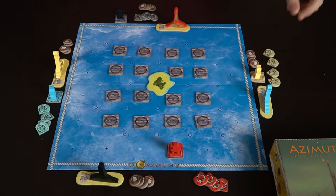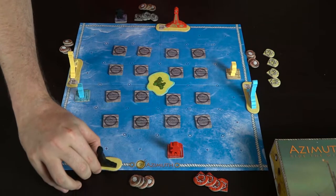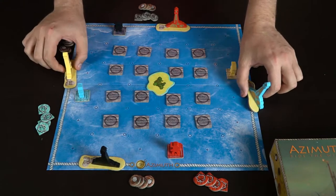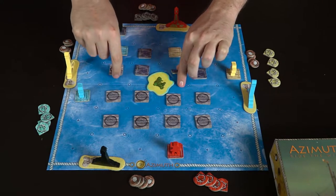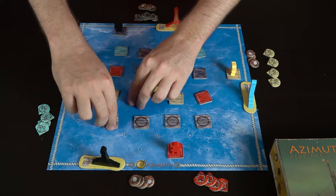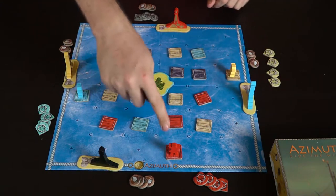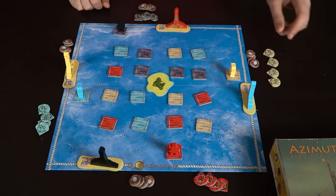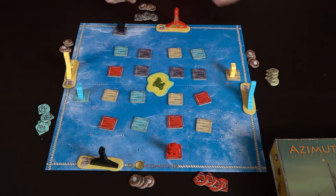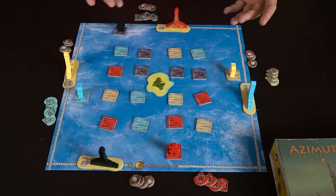Each player's island has three spaces — these are the winning spaces you need to reach. Your character starts on the opposite end. You flip the raft pieces over before selecting positions, since you can only step on your own color raft. Then you place all the rafts and your character, knowing exactly where you need to go. You also have four wind tiles and four coconuts for moving other players' wind.